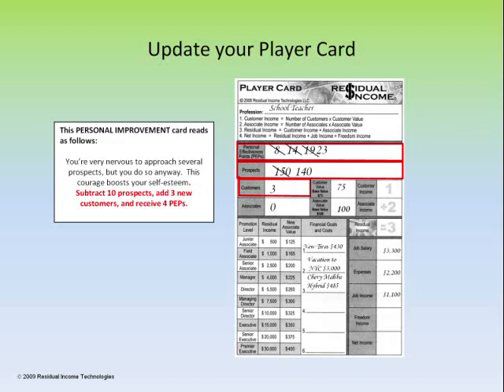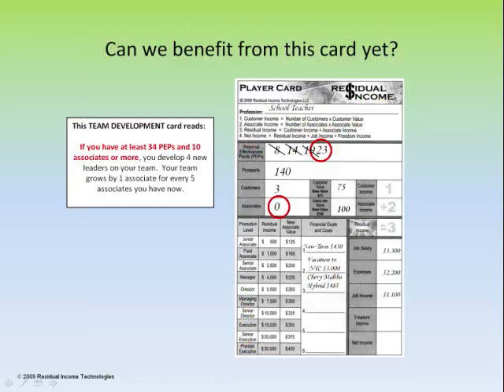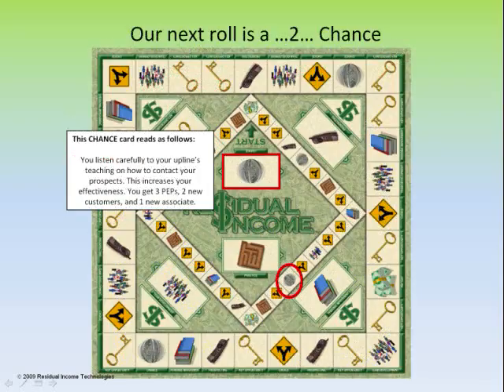Make sure you've got your peps added as well. Next, we're going to roll a 2, bringing us to the team development deck of cards. The card reads: if you have at least 34 peps and 10 associates or more, you develop 4 new leaders on your team and your team grows by 1 associate for every 5 you have now. As my card shows 23 peps and 0 associates, we can't move ahead on this card — just put it on the bottom of the pile and move ahead.